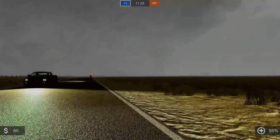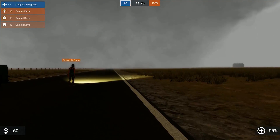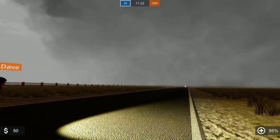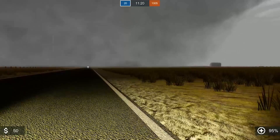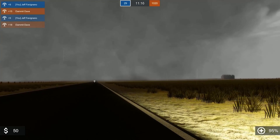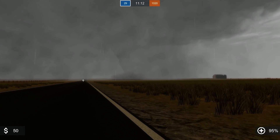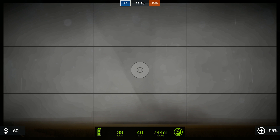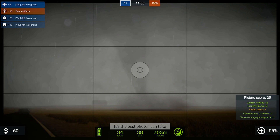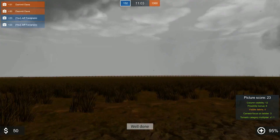Wow. I'm so far away I don't even see it anymore. You're right behind me — it's right here. It's completely rain-wrapped, man. I see the ground movement. Yeah, over there on the right. There it is — it's a stovepipe. I'm going to turn my light off. Now I see it. It's kind of hard to see — yeah, in the middle. It was moving pretty good that way.